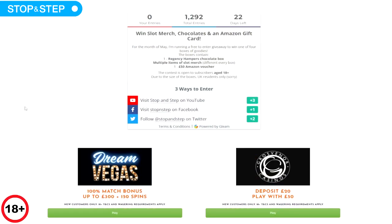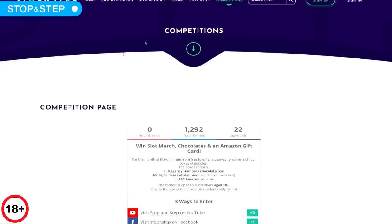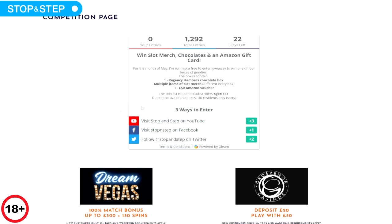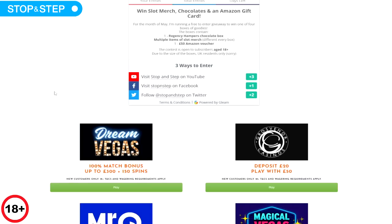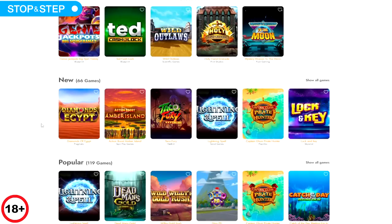Before I start — if you head over to stopandstep.com/competitions, or just click competitions at the top, there's a contest running to win one of four prizes and I'm going to add another one, so it will be five. It's free to enter and there are three ways to enter. A lot of people asked where you can play Wild Outlaws — I was on Kasimba, I'm there today as well, and it is on Dream Vegas if you want to try it there too. Let's crack on with the bonus hunt — let's start with Crabbing for Cash.